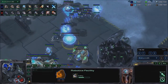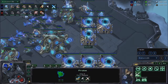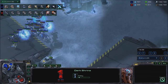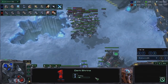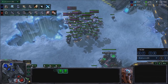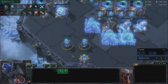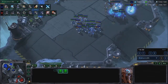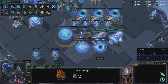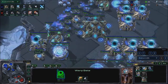Two Archons, a few High Templar — I would like some more, but I know he has ghosts already so I'm going to start working on Colossus and getting the range. A Dark Shrine is coming in — that's going to allow me to put some pressure back on. Dark Templar are one of the best defensive tools against any race. If he drops, I can make a Dark Templar and help fend that off. I'm sitting on 13 gateways now, and his army is moving out — much stronger than mine, especially in minerals.